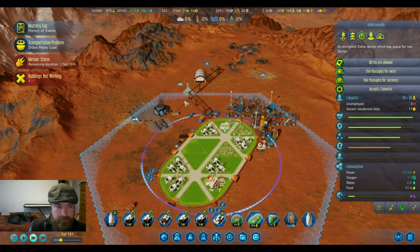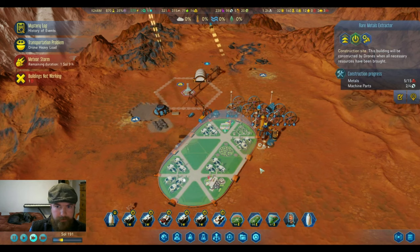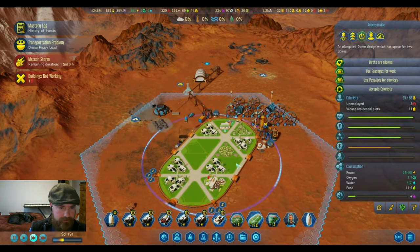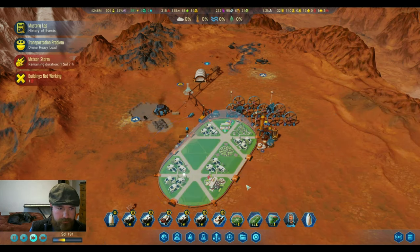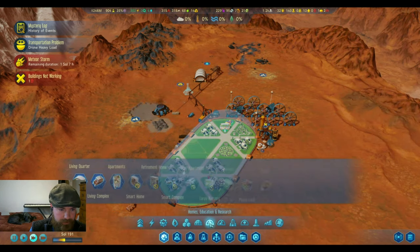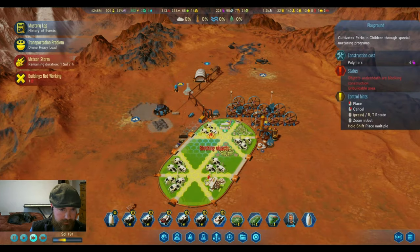We have unemployment and our food is all set up from last game. It looks like we were doing a rare metals extractor. Let's check how this dome is doing — we could use some more plating and more nurseries, so let's get those down.